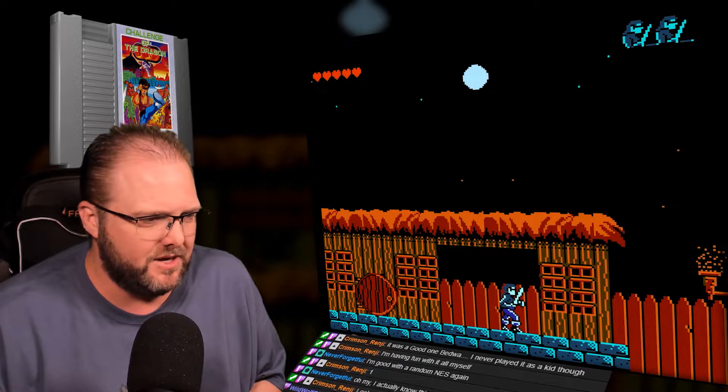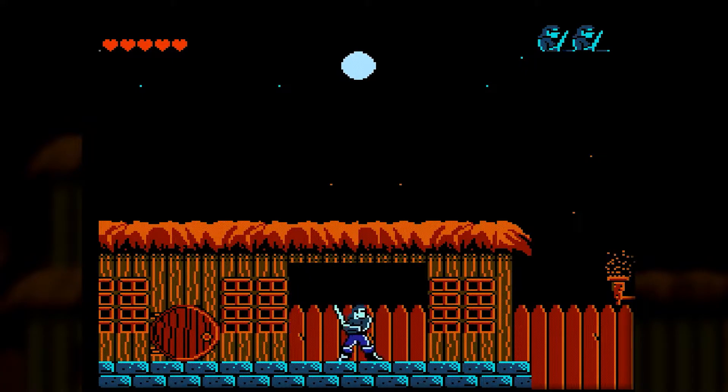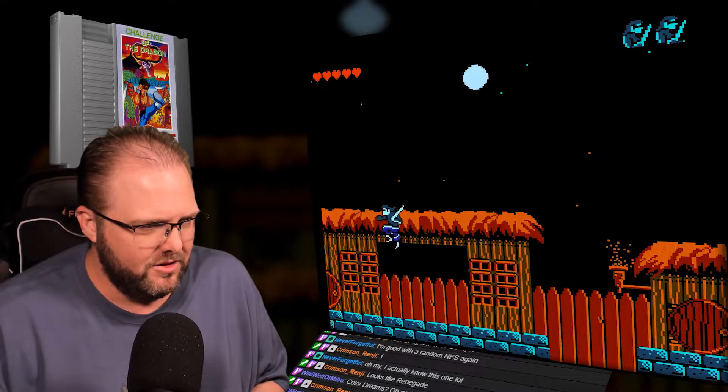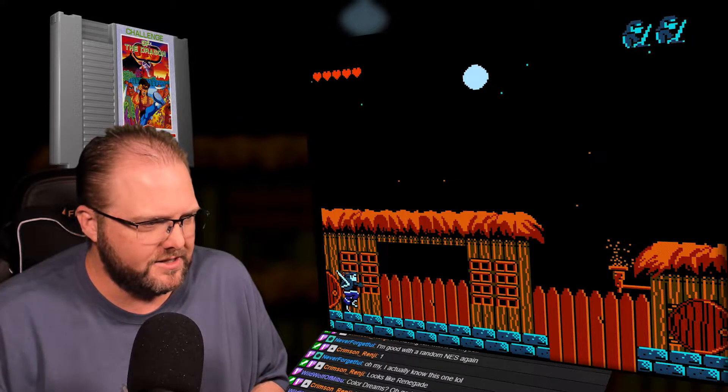Why does this remind me of Karate Kid right now? The controls are horrible on this. Okay, so I can jump kick, I can use my sword. If I double hit... wait a minute. If I push and hold the B button... I don't know how to play this game. Oh, I'm gonna fall. Okay, so A is jump and I can tap.